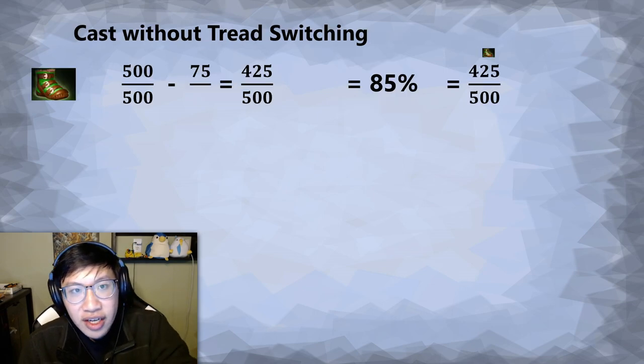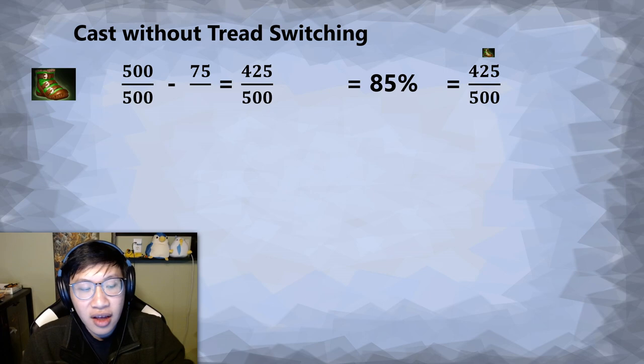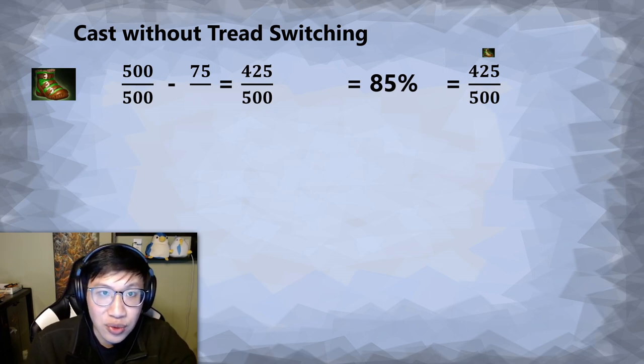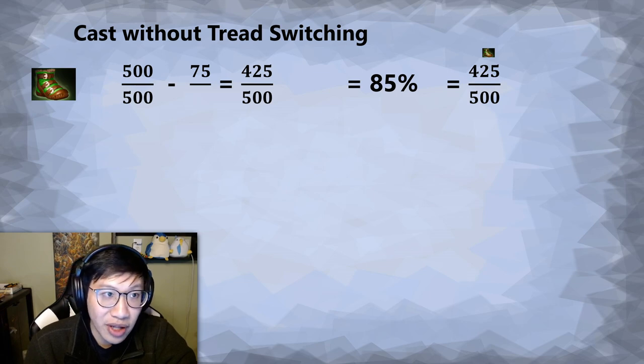So when it comes to power treads, you can switch between all three attributes, meaning there are a variety of ways we can use this. Arguably the most important one is to cast spells on intelligence treads, because you're going to have a little bit more mana, and the end result is that you use less mana per spell cast.